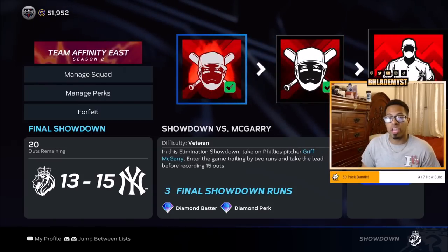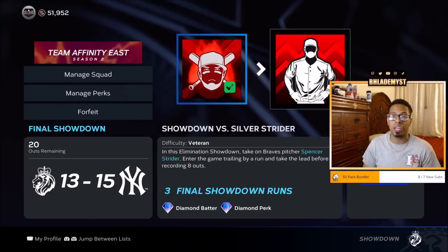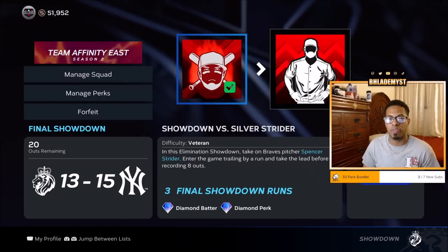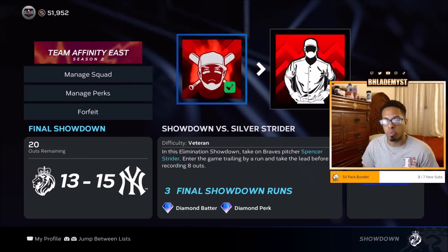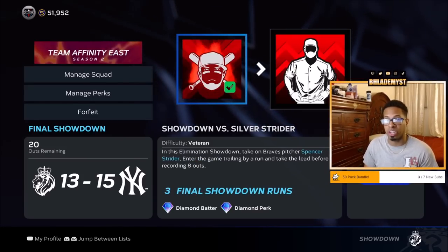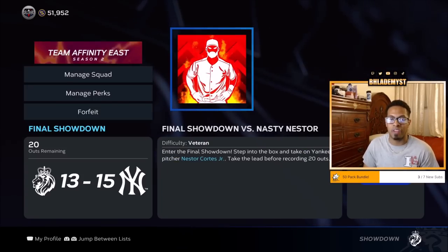Another tip: if you complete the sixth mini-boss, you're going to be down 10 to 15. If you feel like you can score six runs within 20 outs, then just skip the seventh and go straight to the eighth. But if you want to cut the deficit down — because you never know how the CPU is going to treat you — I would highly suggest beating the seventh and then facing the final boss at a two-run deficit instead of five.